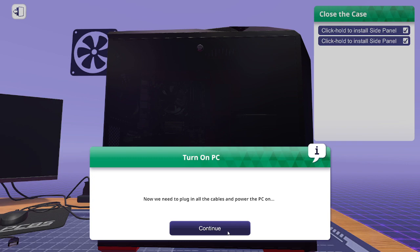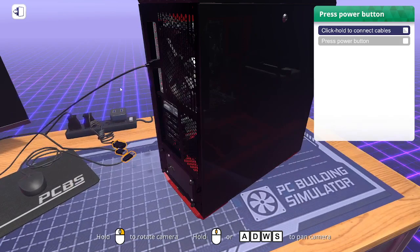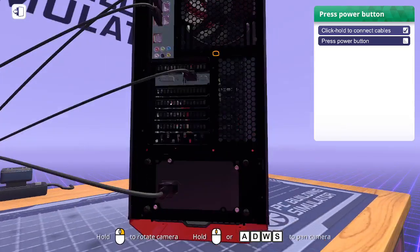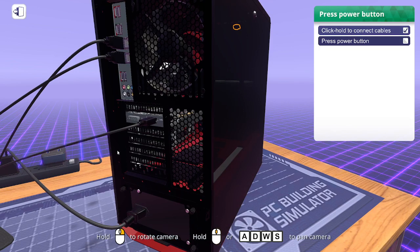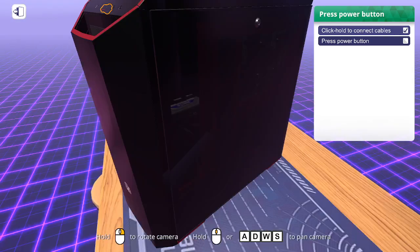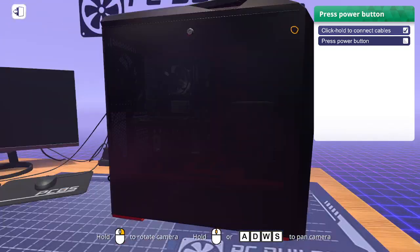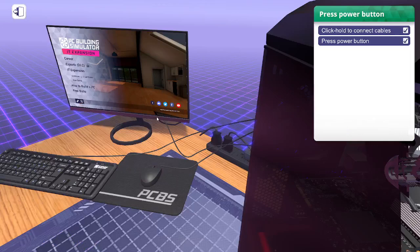Now we just need to plug in the cables and power on the PC. HDMI goes into the graphics card to power the monitor. Keyboard and mouse are plugged in. Power's connected — turn it on, and boom, we're back. If you're watching this on stream live, you probably already know most of this. But if I clipped this and put it on YouTube, hopefully it's useful — this is solid basic information, though the game doesn't cover everything you'll want to know.